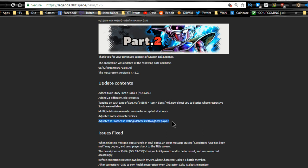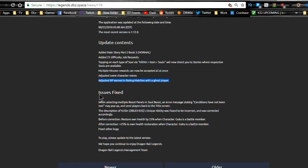Ranking points earned in rating matches with a ghost player have been adjusted — I'm assuming that means you'll be getting less points when matched with a CPU instead of an actual human. There's also an issues fix when selecting multiple boost panels. An error where 'conditions not met' messaging would pop up and send players back to the title screen has been fixed — I experienced that once or twice. Krillin's unique ability description was found to be incorrect and corrected: instead of restoring 25% health, it now correctly reads as a 25% boost to own health restoration when Goku is a battle member.